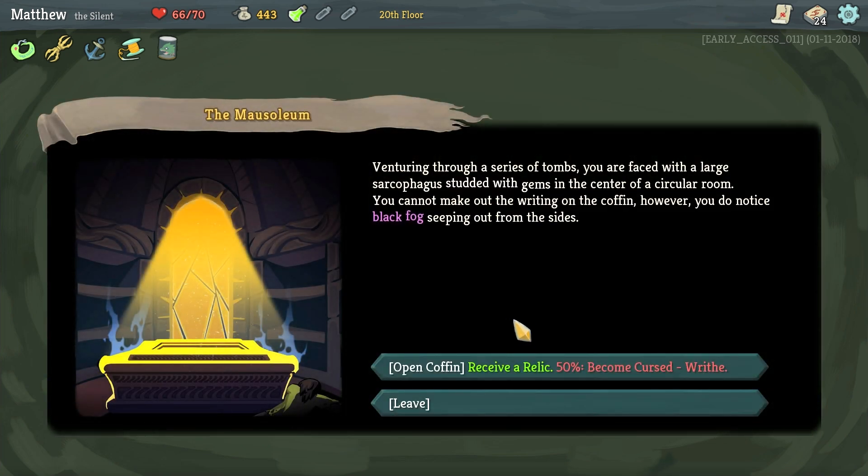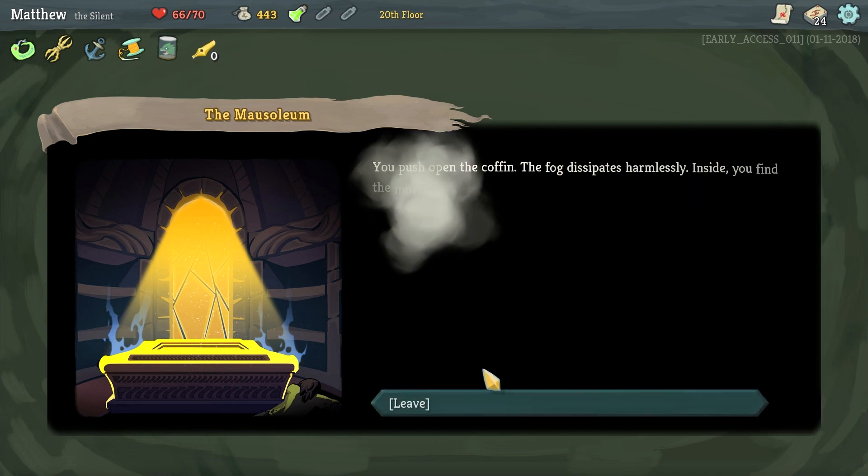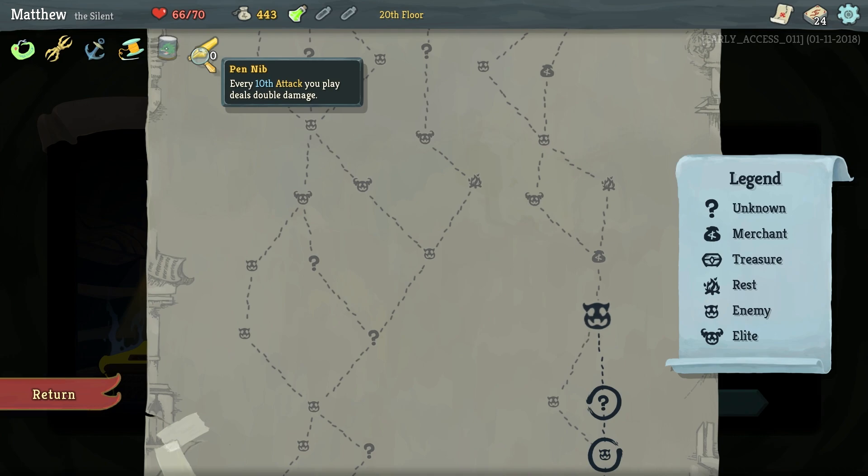Venturing through a series of tombs, you are faced with a large sarcophagus studded with gems in the center of a circular room. You cannot make out the writing on the coffin, but you notice a black fog seeping out from both sides. I'm going to take the relic — we get Writhe, which is unplayable and starts in our deck on the first turn. We also got the Pen Nib: every tenth attack we play does double damage. Apparently he was a fan of his pen pal — you pilfer it and move on.